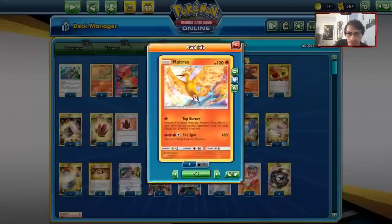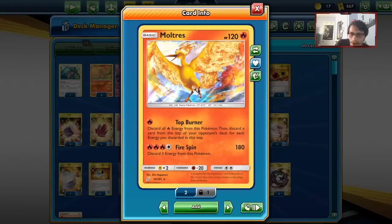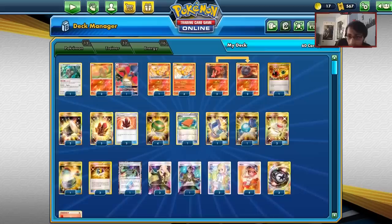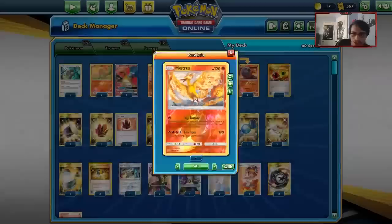Not going to lie though, this deck is kind of on the weaker side. It's kind of a meme if anything else. I don't think this deck is too competitive, but because we have access to Welder and Crystals now, it is possible to get some pretty good energy onto Top Burner and then Top Burner can mill quite a few cards thanks to Welder. Maybe this deck is kind of decent. We're going to be trying it out and hopefully maybe win a game with Mill. No promises there guys.